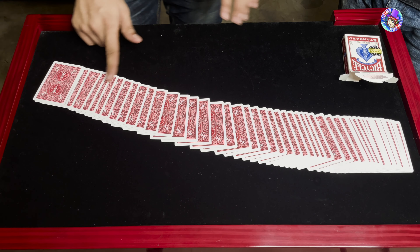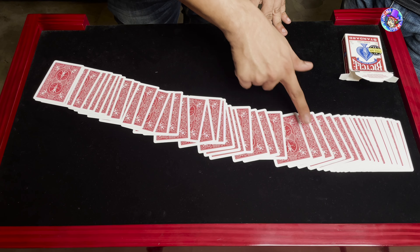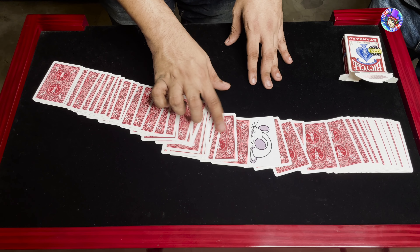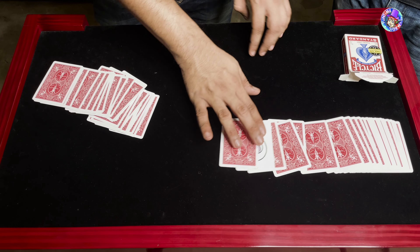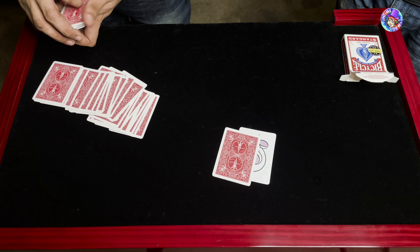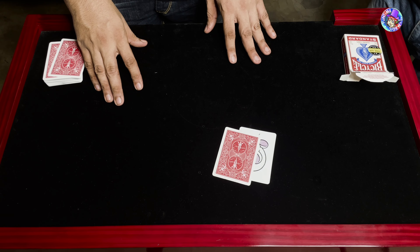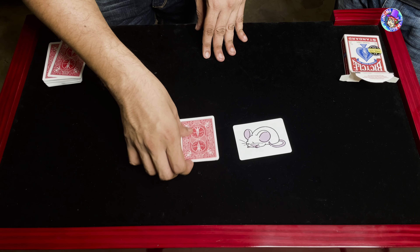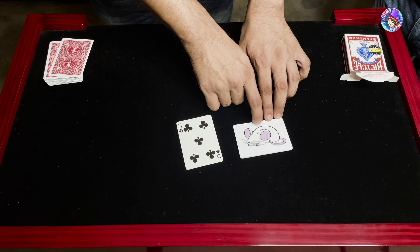So if we go through the cards one more time, we should find Sniffy somewhere. Ah, here we are — Sniffy has actually sniffed out one card. Now for the first time, could you please tell all of us what card you chose? The Five of Clubs. And if Sniffy has sniffed out your card — that is the Five of Clubs! Good job Sniffy, he gets a treat for that.